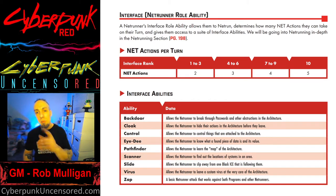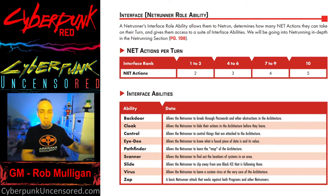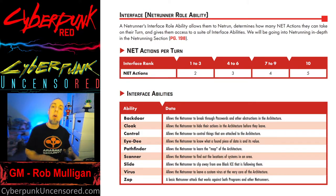The first ability is Backdoor, which allows the netrunner to break through passwords and other obstructions within the architecture. The next one is Cloak, which allows the netrunner to hide their actions while they're in the system.